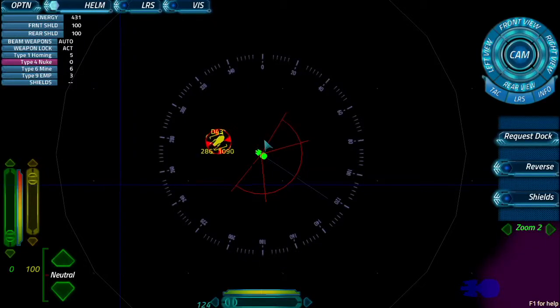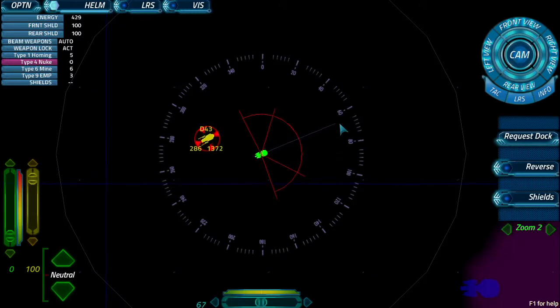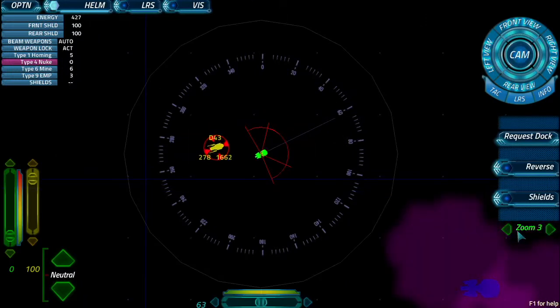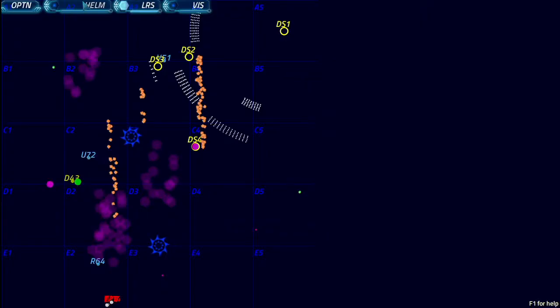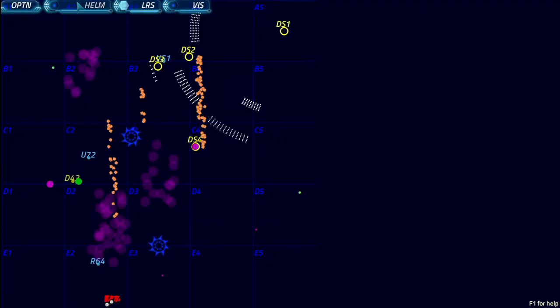How are we? Energy at 430. Shields are completely up. We lost both our nukes — we're down to five homings. Not too much. Alright, let's go ahead and head to DS4 to recharge, because we have that fleet in the nebula we'd like to take out.